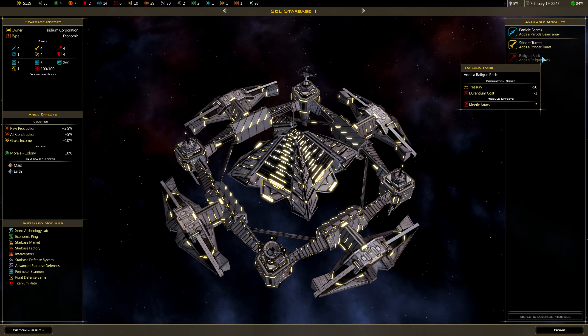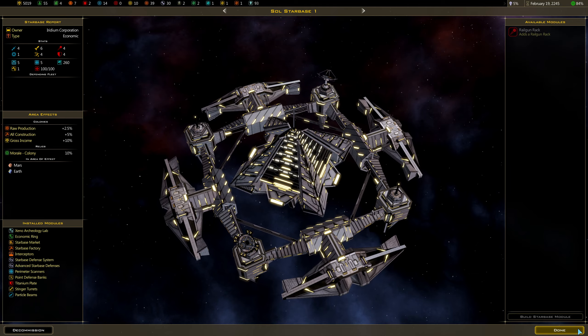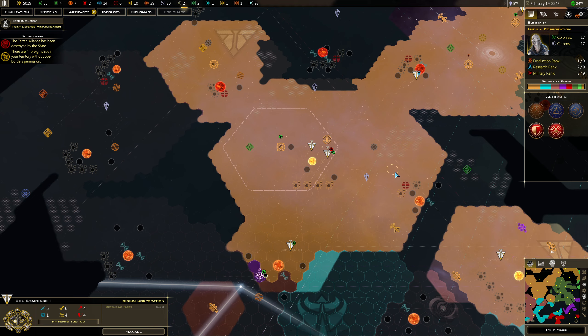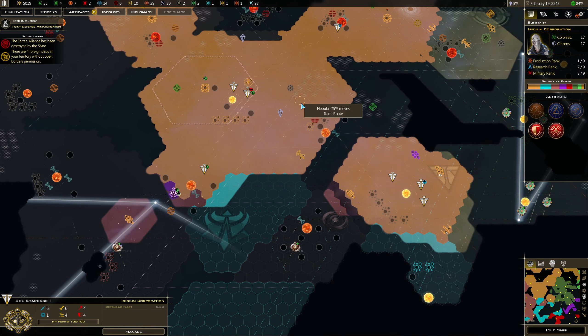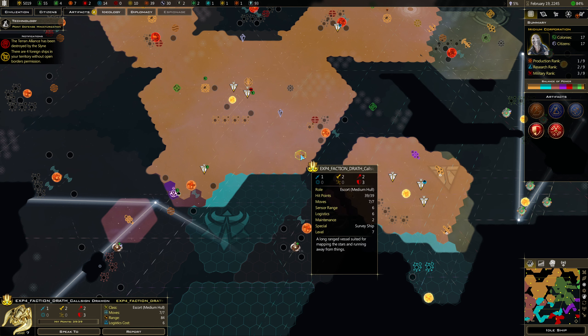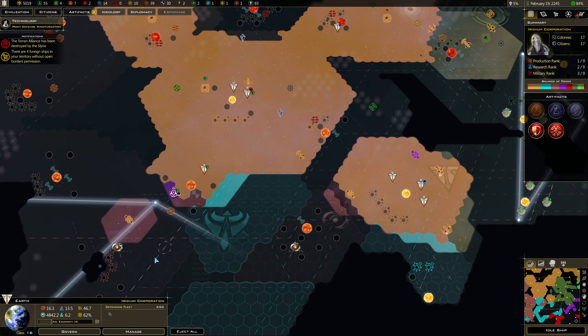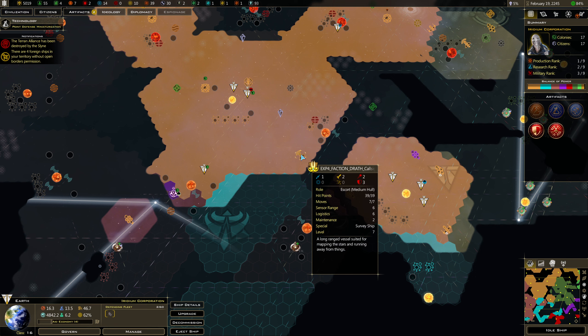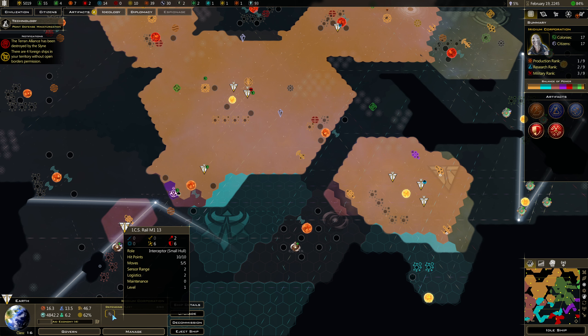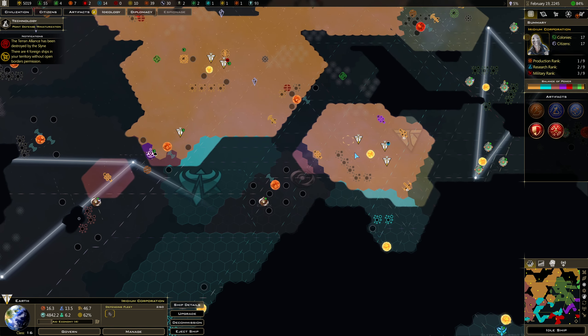I'm out of Durantium — so I'd need to build some of those. I need to build some more mining colonies. Where's that guy going? That's a bad guy — how did that get in there? I don't think I can beat that ship. He's a 1/2/2/3 and I'm a 6/6/2 — I don't think I can beat him.